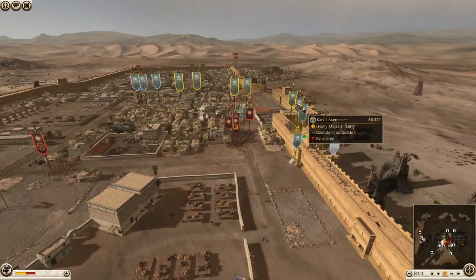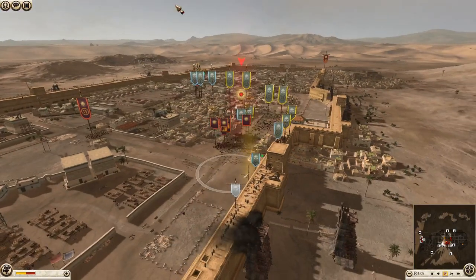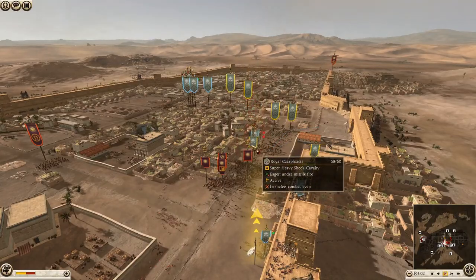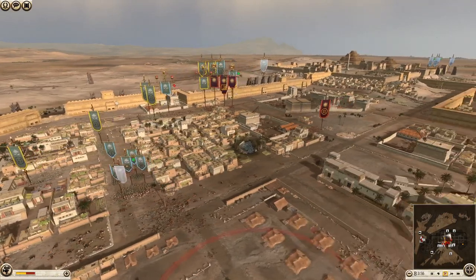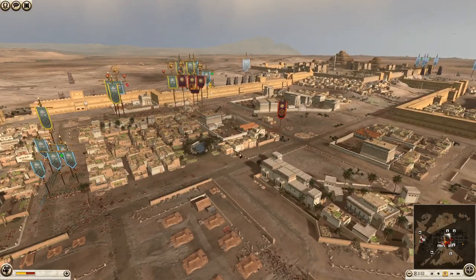This infantry just needs to get off the walls and come down — they need support. The Royal Peltasts are certainly helping killing off these Cataphracts. And this huge clump of troops needs to get a move on and try and take this capture point or help deal with this cavalry over here — because that is literally it.